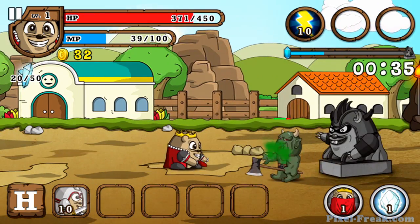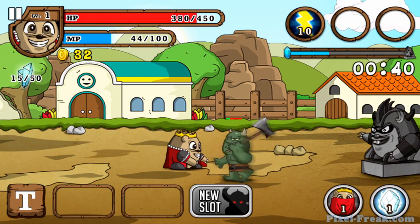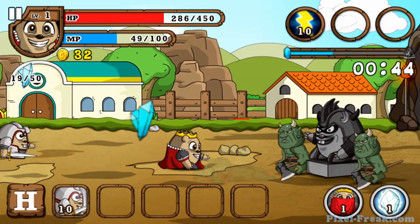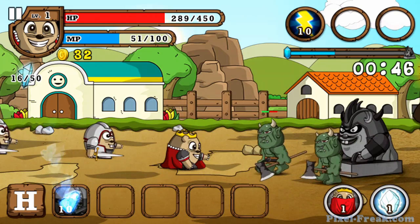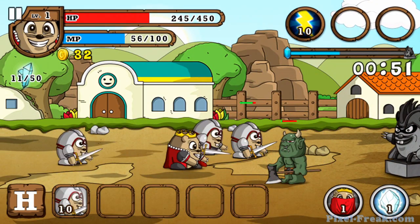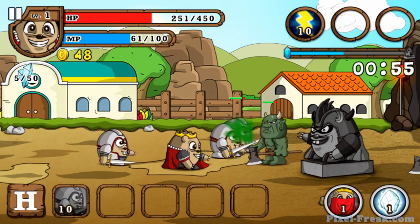The idea is to take out their little statue there on the right before they take out your crystal. You can also use your magic skills which are in the upper right hand corner. You can see I have a lightning bolt there — it's going to cost me 10 MP. The MP is the blue bar in the upper left hand corner and that slowly accumulates, kind of like my health, but slowly reaccumulates as I get beat down.